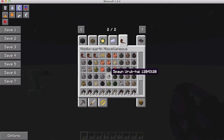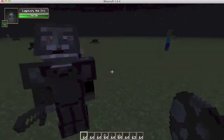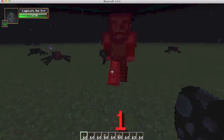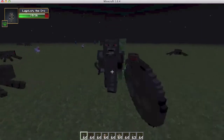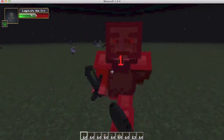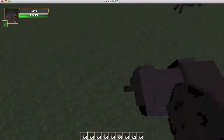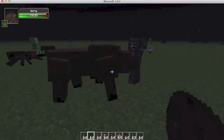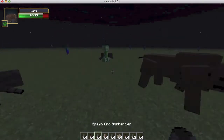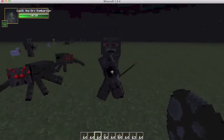First up, we have the orc — pretty simple, makes crazy noises. Then we have the warg, which is kind of like a big bear. Punch him, he's not happy about it. And the orc bomb bardar.